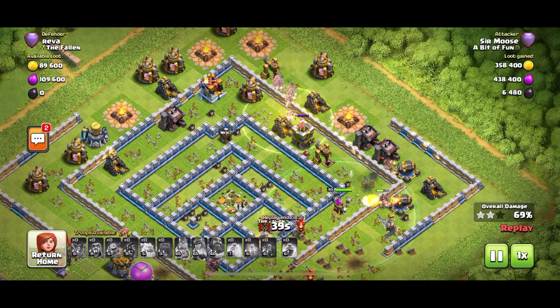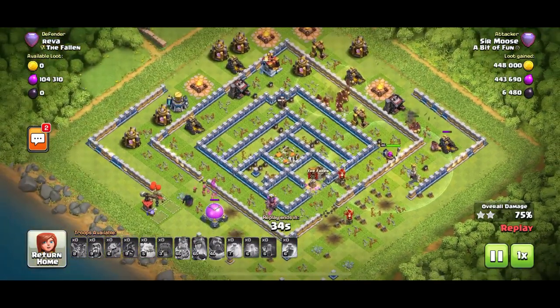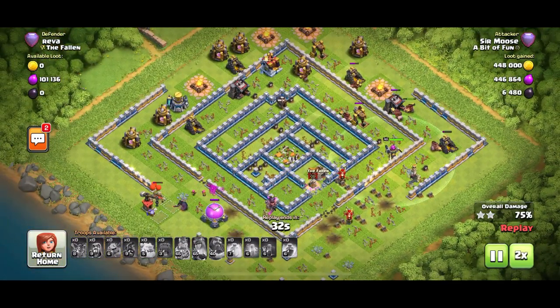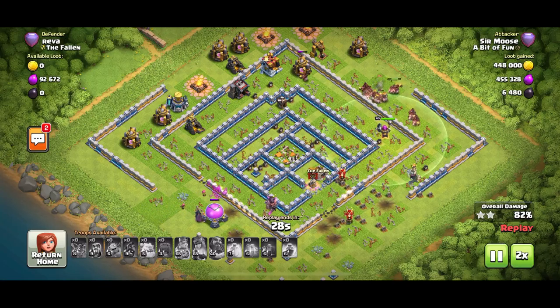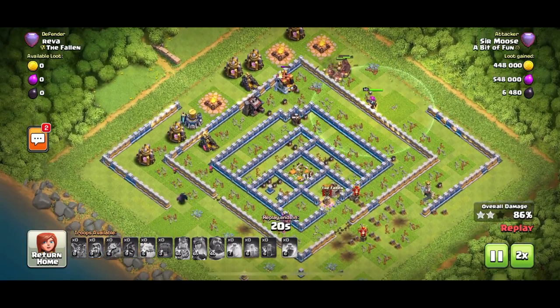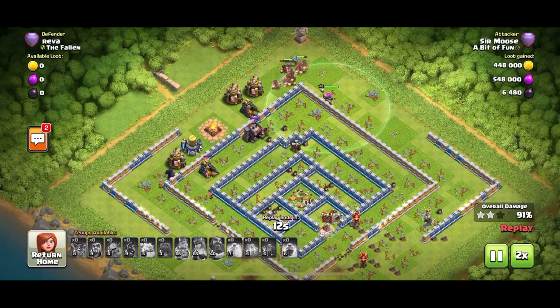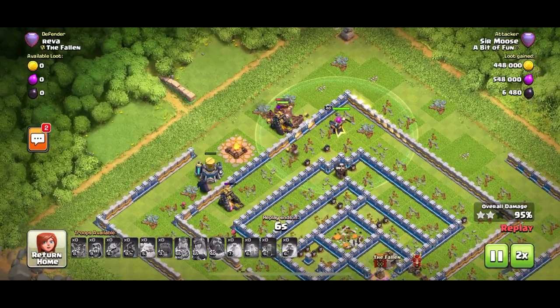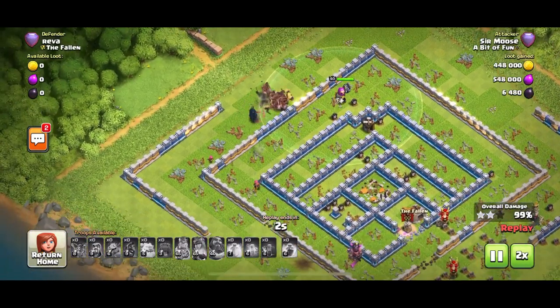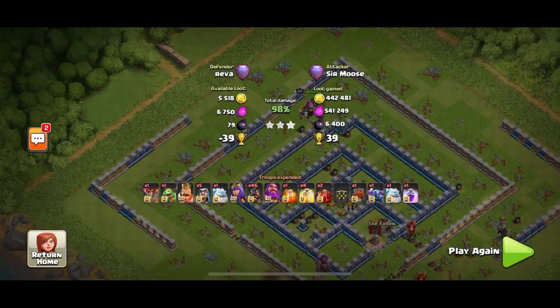Stage one is critical — use those heroes effectively to take out as much as possible. Stage two is the hogs and grand warden. Those two skeleton spells are held in reserve: if you don't take down the enemy queen in stage one, drop them on her — two skeleton spells should do it, though be aware of walls. If you need to activate the town hall in desperation, drop a skeleton spell on it.